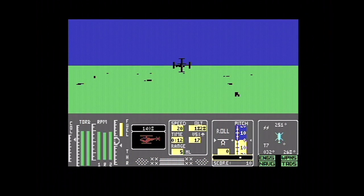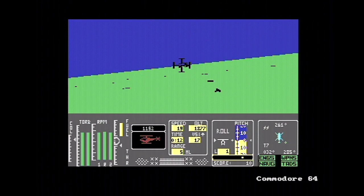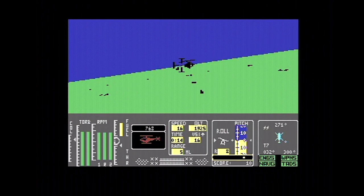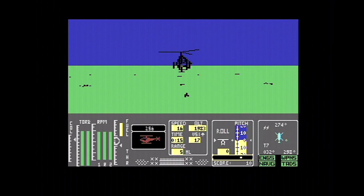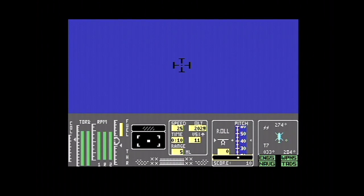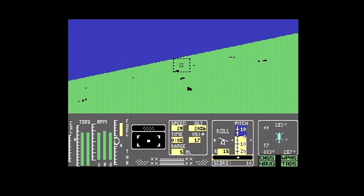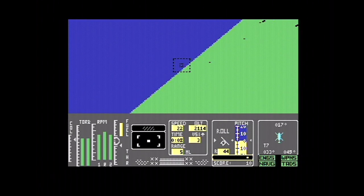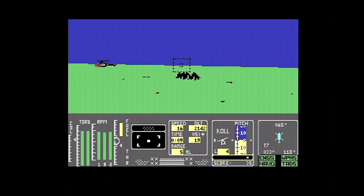Here we are on the C64 and here comes the enemy helicopter. Incidentally, I've measured how fast that enemy helicopter goes and it ain't very fast — about 20 to 30 miles an hour — so you can easily outrun him, although the computer cheats a little bit. The C64 version is quite slow — approximately half the frame rate of the Spectrum version. Here he comes again; I'm going to use my heat-seeking missile this time.